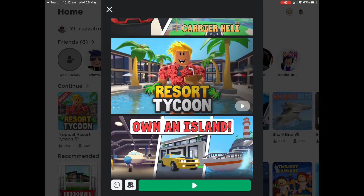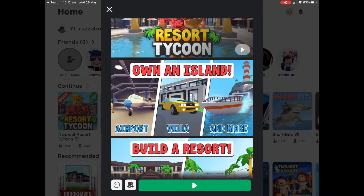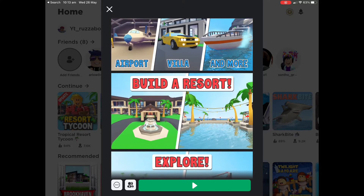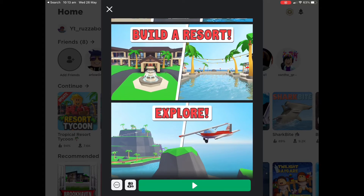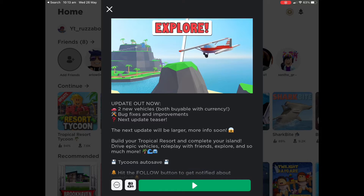When you look at the game you think it's just another tycoon game — what's the point? But in Resort Tycoon you can actually build an airport, a cargo dock, a military base, an exotic villa, a lighthouse, and a large scale Hot Wheels track — not lying. So you practically never get bored.